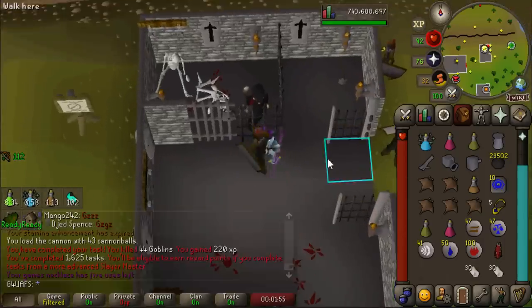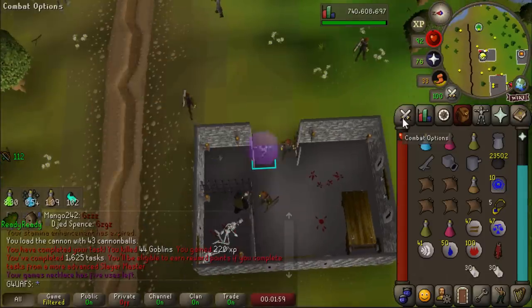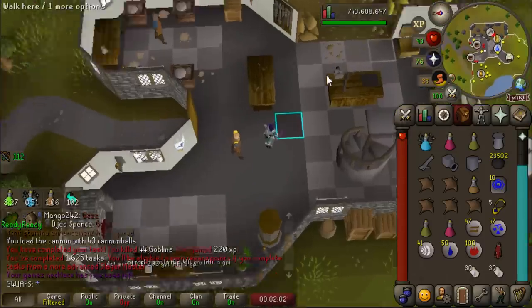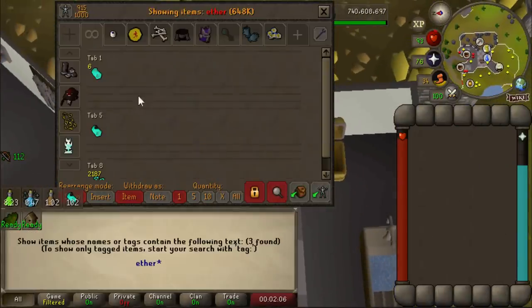102 Revenants - that's so good, that is so juicy. I'm pretty sure that's still on the low end, but I will take it. A lot of people told me to use Bracelets of Slaughter, but you kind of have to use the Bracelet of Ethereum there, or you absolutely get dumpstered. I could switch to the Bracelet of Slaughter on the tick that you get the XP drop to try to preserve kills on the task.